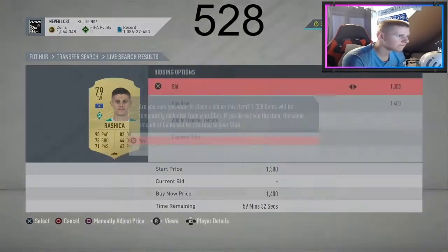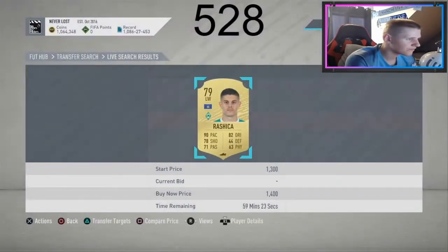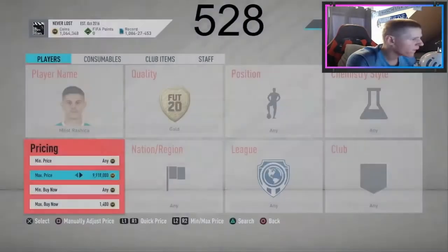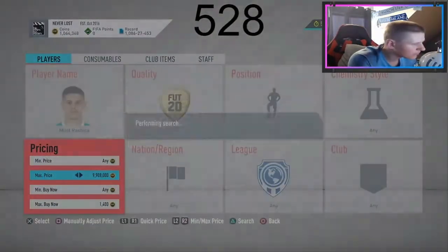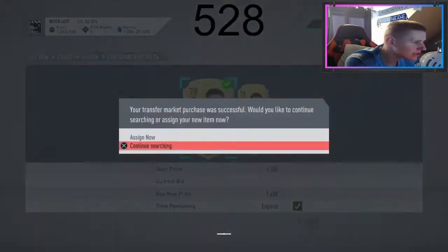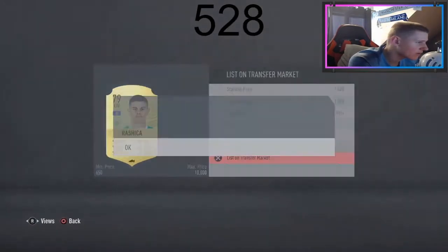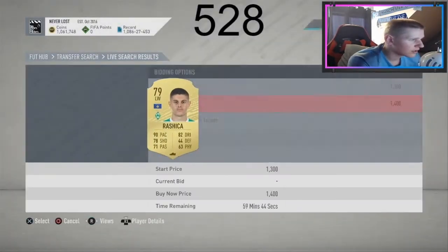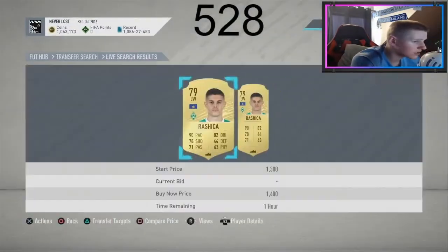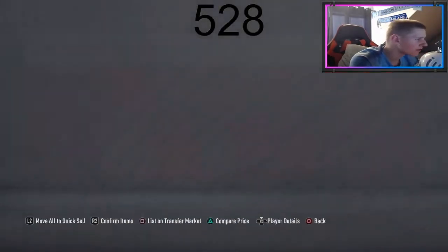I'll just keep doing this — it's not obviously the most coins you'll ever get, but it works. We've got five cards so far — 125 coins, not a lot but better than nothing. Got another one at 1.2k, so that's 300 coins profit on him. It starts adding up, trust me. You do 100 of these cards you start making some real profit. He's already selling so I could put him up for 1.6k if you don't need him to sell straight away.